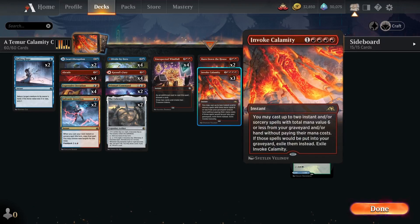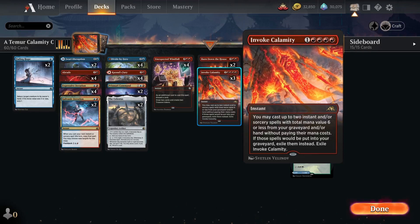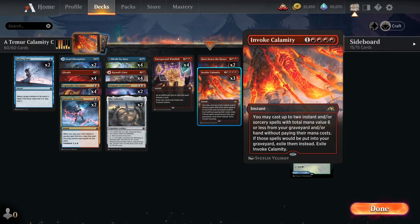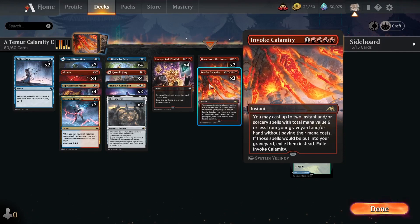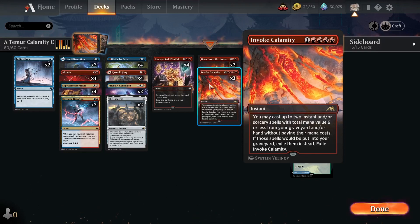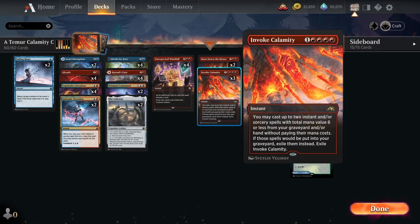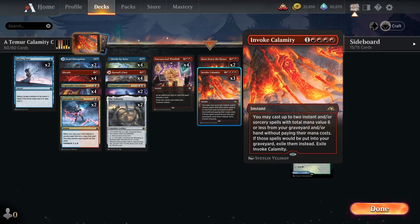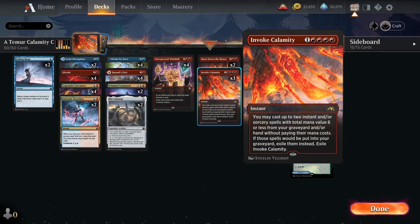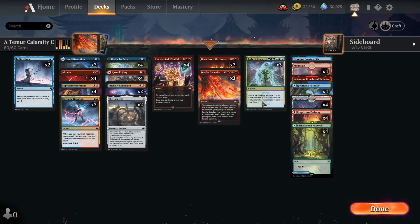The preview card for today is Invoke Calamity — a five mana card, four red and one colorless. It's an instant — I repeat, instant. You may cast up to two instants and/or sorcery spells with total mana value six or less from your graveyard and/or hand without paying their mana cost. If those spells would be put into your graveyard, exile them instead, then exile Invoke Calamity. So basically you can cast up to two spells from your hand or graveyard up to six mana value.